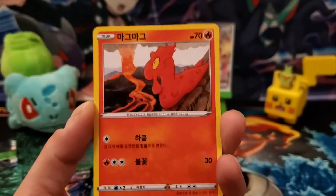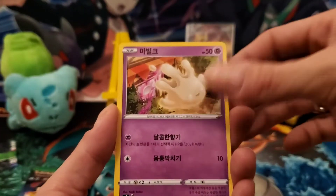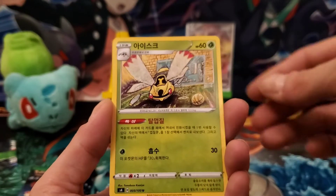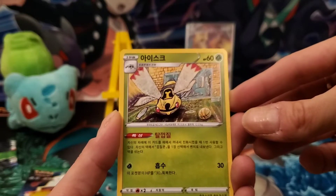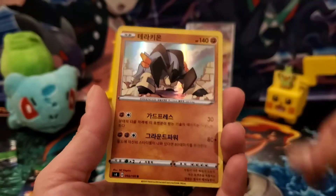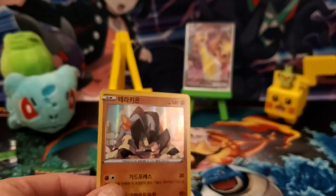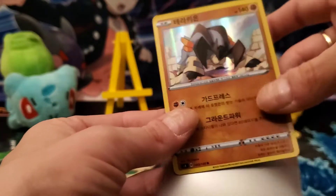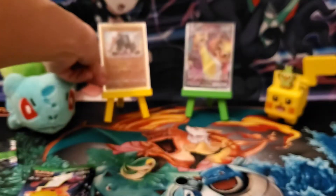We have a Slugma, Halo, and a hollow Terrakion. Please don't attack me if the names are wrong — I swear I know the names but when I make videos I'm not very sure of myself. Anyways, let's do this!